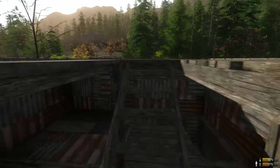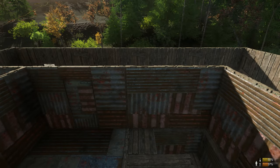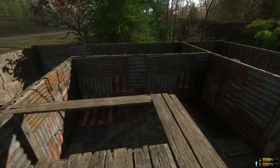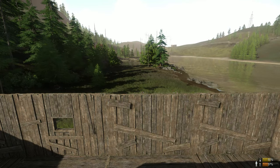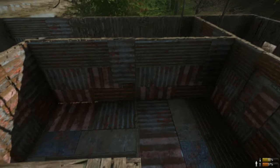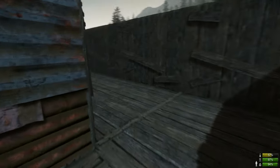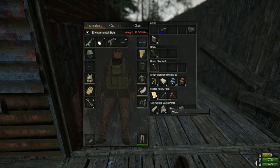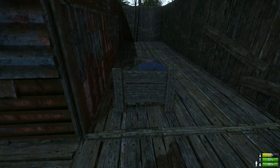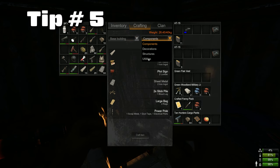I've placed all of the walls around my second story outside layer and now it's time to upgrade everything to plated. Once I have everything upgraded I'll be able to move my storage chests up here and it'll be a lot safer than having everything on the first story. Since my bed got destroyed I created a new one and I'm going to place it up here since I'm moving everything up here anyway. Tip number five: utilize the stone fireplace as another means of storage.